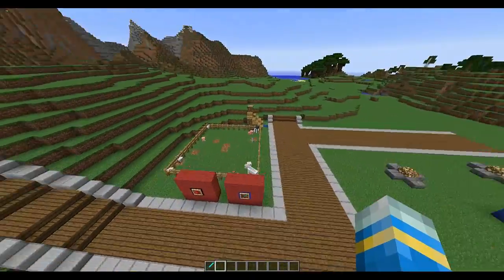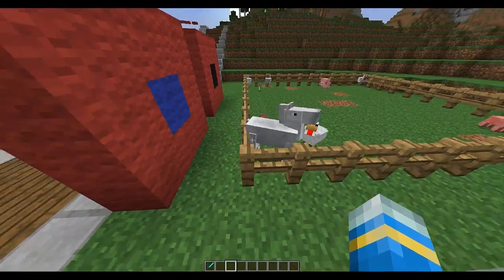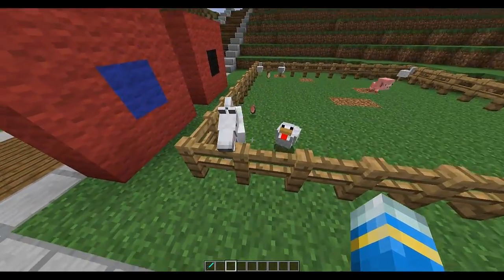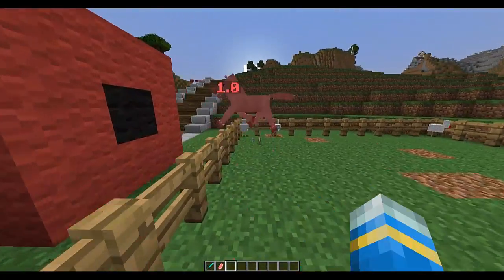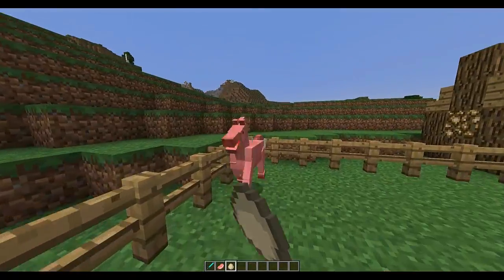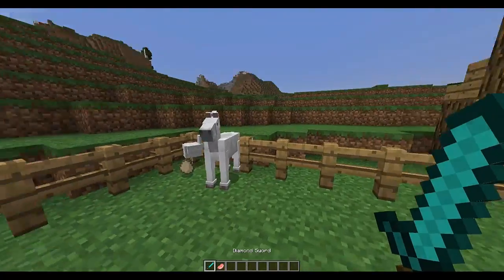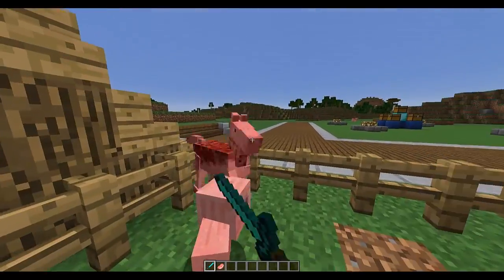And to answer what it does: if you hit a mob it shows you how much damage you've done to them in a hologram that flings up and goes into the floor. If you hit some animal with your fist you'll do about 1 or 1.5 hearts damage, and if you get a diamond sword out you'll do about 12 or 8 depending if you get a crit or not.